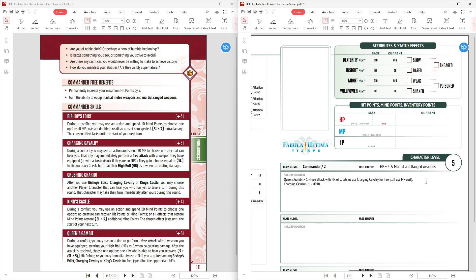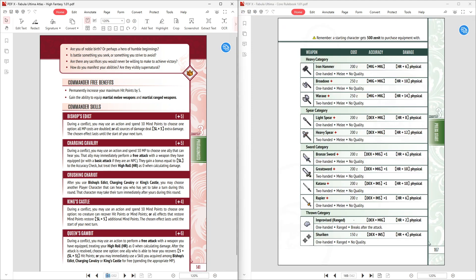Charging Cavalry is a 10 MP cost to have an ally perform a free attack. Both us and the companion we're going to have will have a high roll of zero, so we do lose some damage — but there are ways to get damage back, and we're going to start with that now.